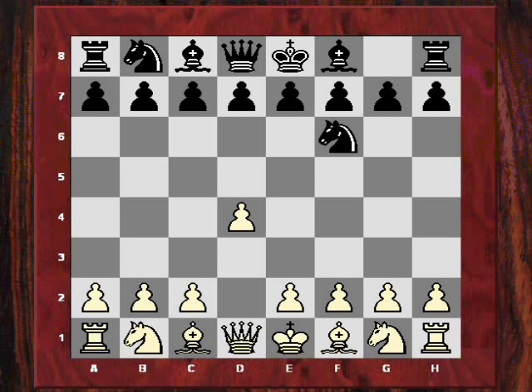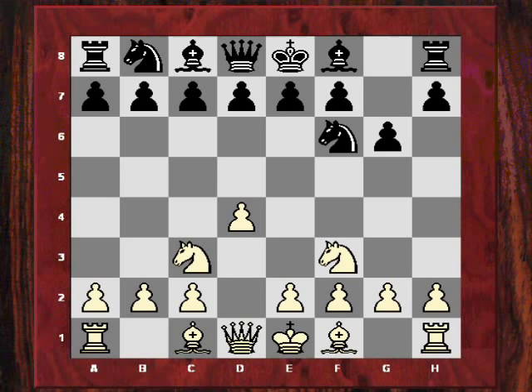Peter Sorey perhaps wanted to play a King's Indian, but Hebden is known for playing knight f3 now. The instructive part of this game is how Hebden made use of the e6 square - we'll call it e6 control. After g6 Hebden played knight c3. His opponent Peter Sorey is around 2350, and Hebden was outrating him at 2540. What does the 2300 player do against this kind of setup from white?